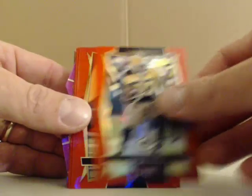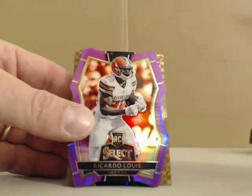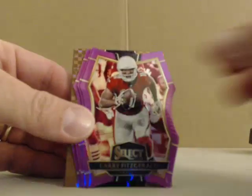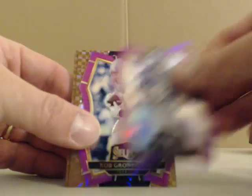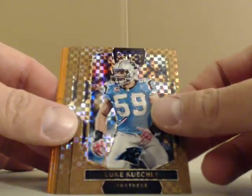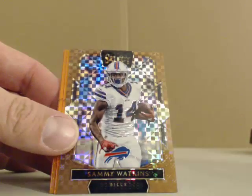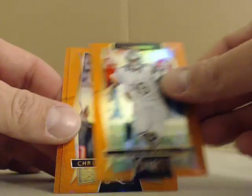Red out of 99: Lacey, Boyd, Gore, and Howard. Purple die cuts out of 75: Ricardo Lewis, Larry Fitzgerald, Desbrandt, Watt, Bradford, and Gronkowski. These are bronze out of 49: Kikri, Gurley, and Watkins. And then orange out of 49: Robinson, Donald, Hackenberg, and Tajay Shaw.